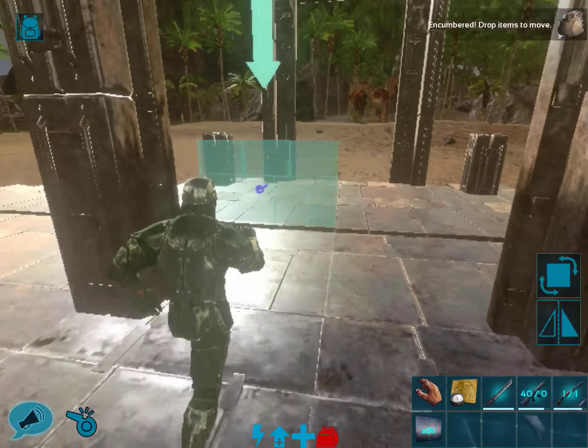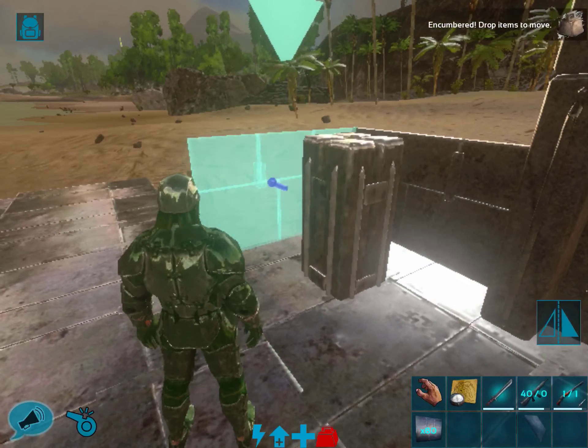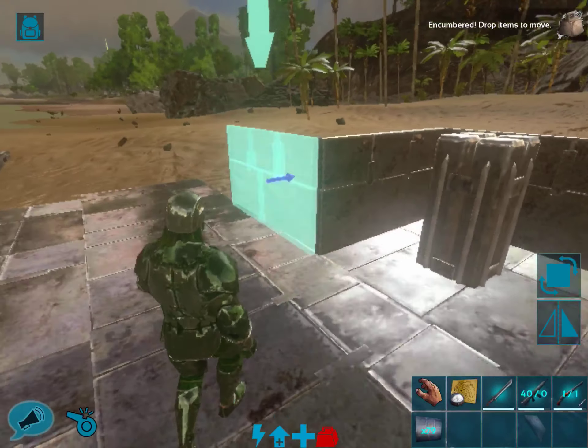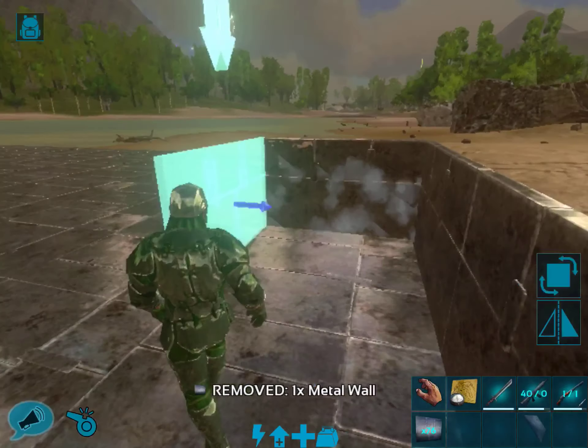We're gonna start over here. This area is going to be where they come in — you can leave your animals there. It's going to be a locker room and repair station.